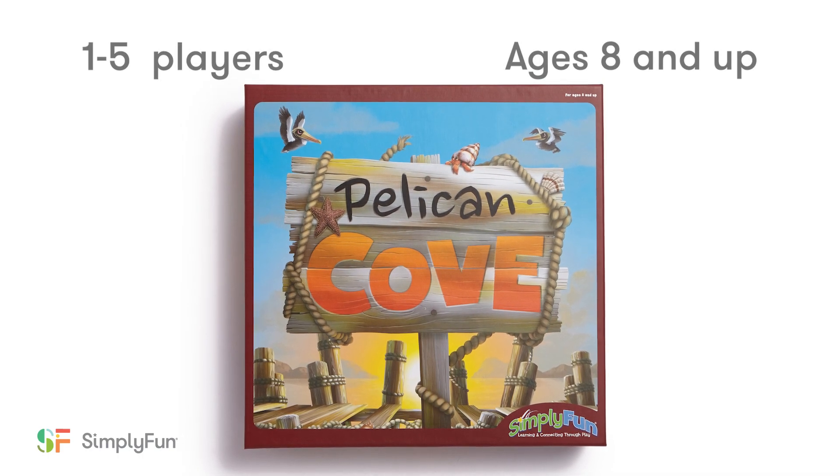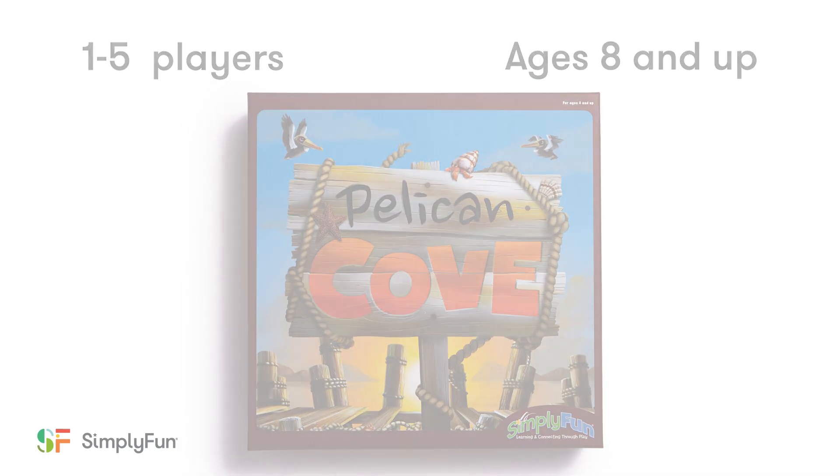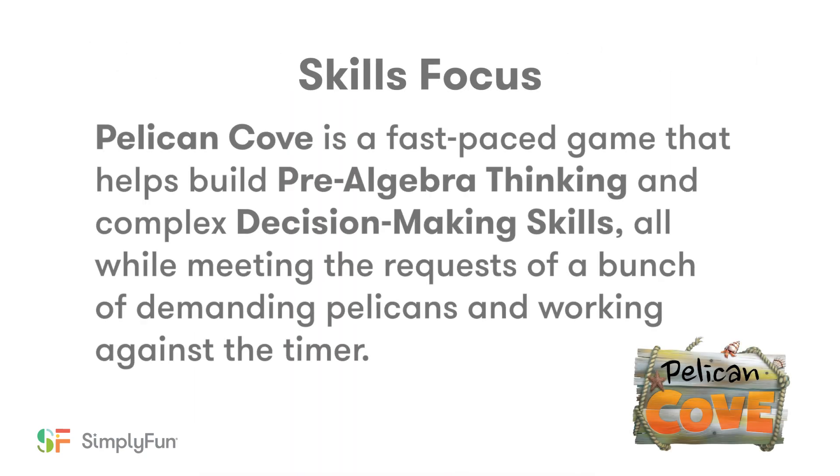Pelican Cove can be played with 1 to 5 players ages 8 and up. It's a fast-paced game that helps build pre-algebra thinking and complex decision-making skills, all while meeting the requests of a bunch of demanding pelicans and working against the timer.